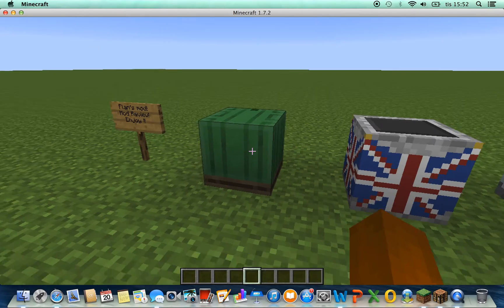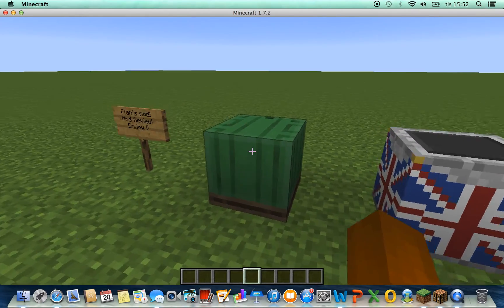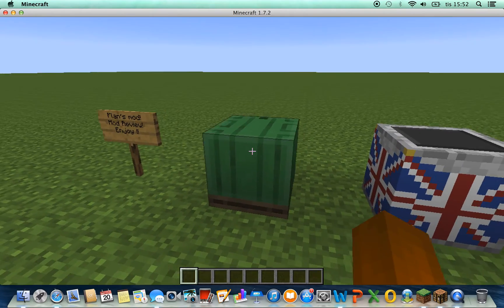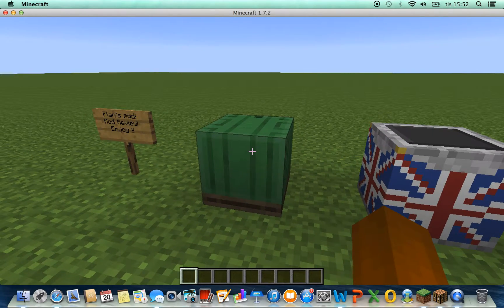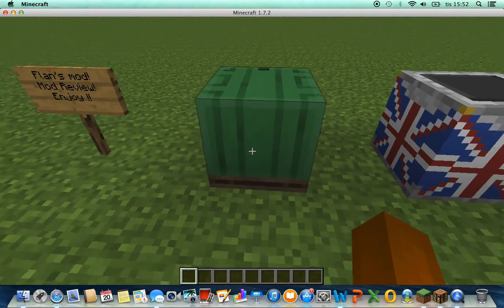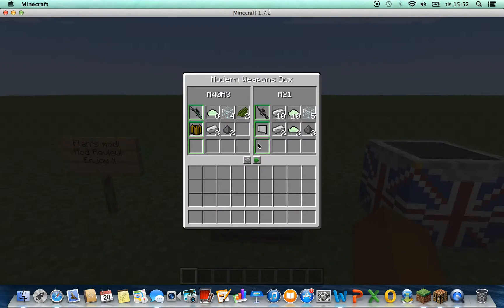The first thing you get is these boxes. I don't really need to show you how to craft the weapons, because this awesome green box shows you how to craft all the weapons. That's really nice.